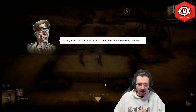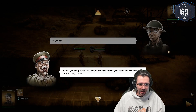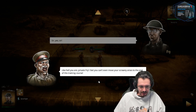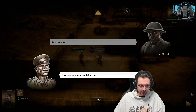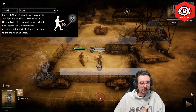The drill sergeant addresses the troops: "Alright, you twits. Are you ready to move out of boot camp and onto the battlefield?" The soldiers reply "Sir, yes, sir." He responds: "Like hell you are, Private Fire. I bet you can't even move your screwing-arses to the end of this training course." They insist they can, and he tells them to stop yammering and show him.